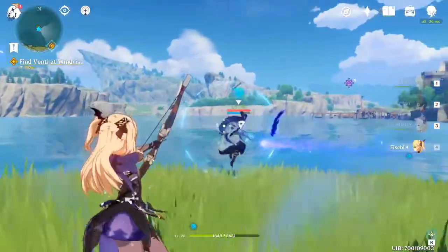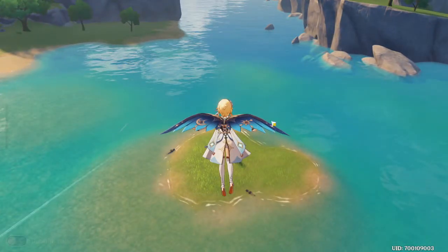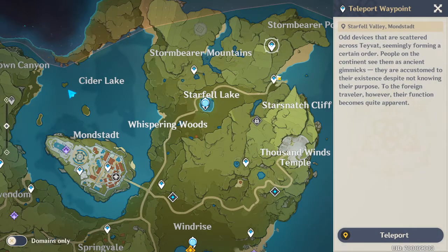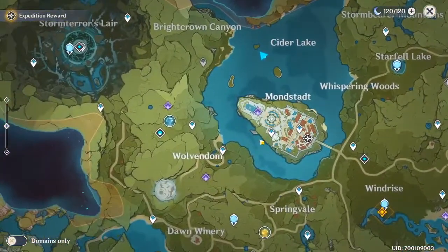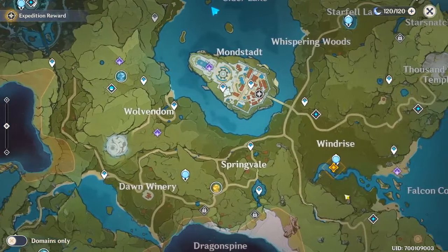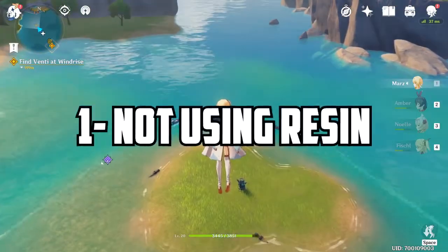The sixth mistake beginners make is not exploring for waypoints. Waypoints are a great way to get around the map. If you don't explore them, it'll be really hard to travel — the map is very big and you'll have to run everywhere. Make sure you get those waypoints so you can easily travel from place to place, even when you have tasks elsewhere.